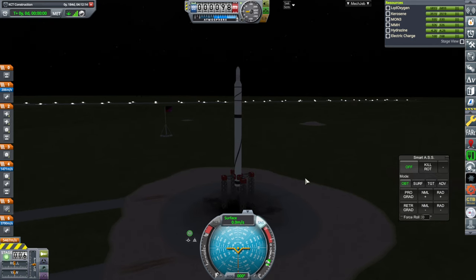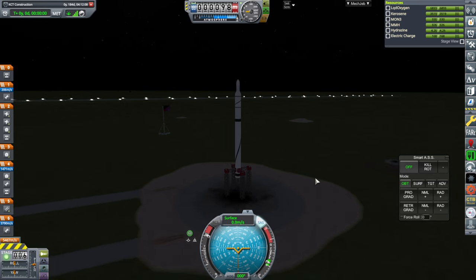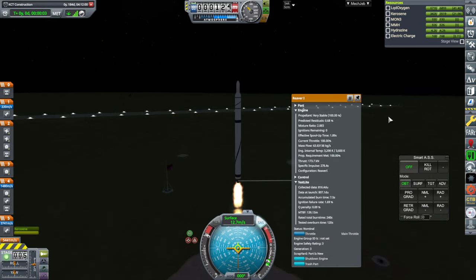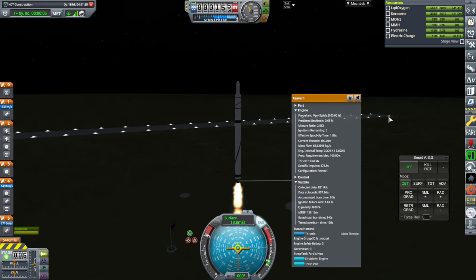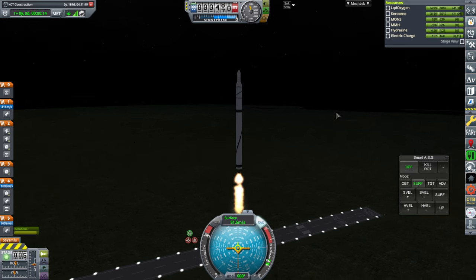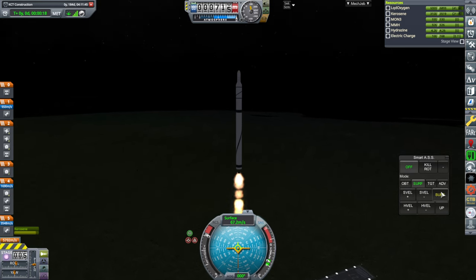SAS on, throttle is up, and ignition. And go. So far so good with the ignitions of the Reavers. We've only got 800 data units on it so far. I'll work on plumes a little bit later — I want to make sure that all the basics are working first, like the real antenna thing.